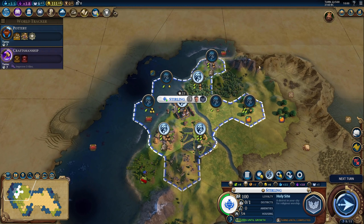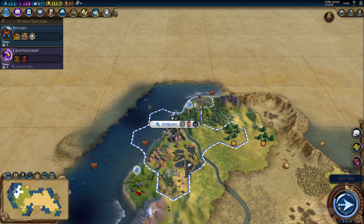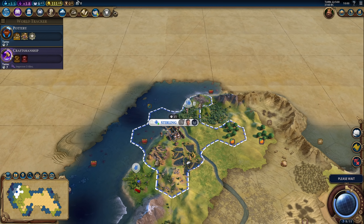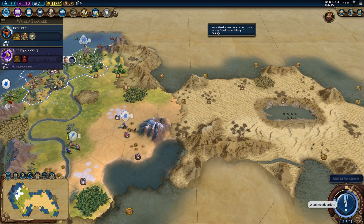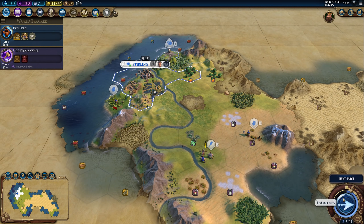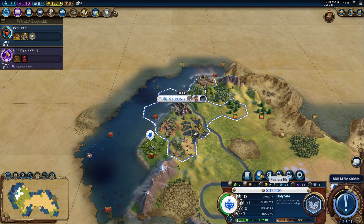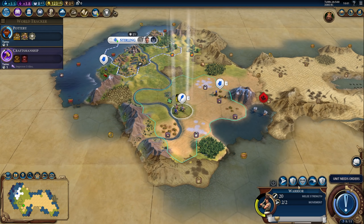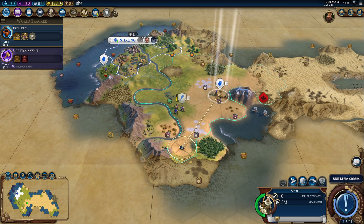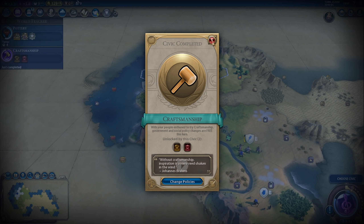That's eight turns — maybe a little bit faster, seven turns. Now we can improve the stone and get the craftsmanship boost, and move away from the barbarians. The scouts will not be very useful until I can embark, which will take a little bit of time. There's the craftsmanship boost, and now we have some pretty decent production considering this is only turn 24.